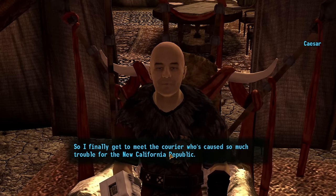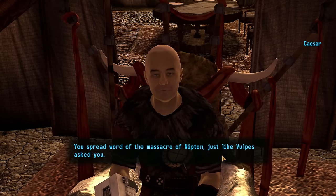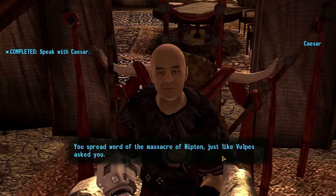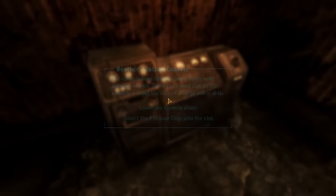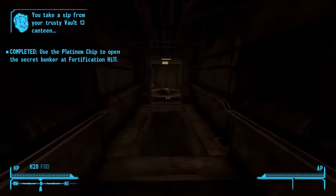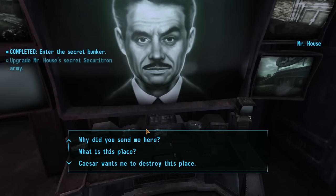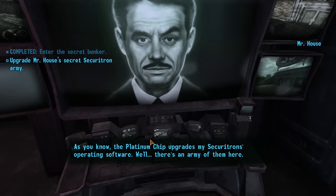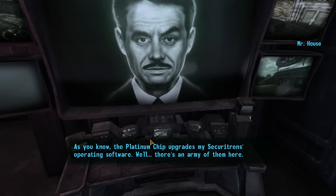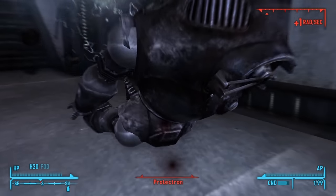Either way, I go speak with Caesar himself, and we have a long and interesting conversation that ends with him ordering me to go into a bunker underneath the fort and destroy whatever I find. To get into the bunker, I have to use the platinum chip — so I guess this is House's surprise. I enter the bunker and find House on a monitor inside, and he tells me this facility holds an army of Securitrons and that I need to activate them for him. He also lets me know that, conveniently, he can't turn off the bunker's defenses, so I have to go off and kill all of the robots in my path.